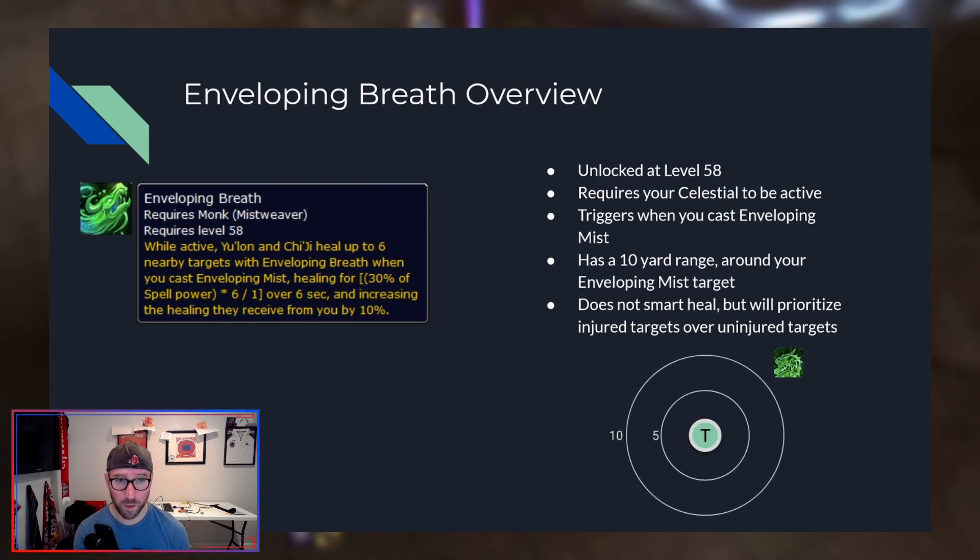A large amount of your power from using your Celestials comes from making sure you're spreading Enveloping Breath appropriately. It's based on your target's position and who you're healing with Enveloping Mist to trigger Enveloping Breath. So when applying this in your groups, regardless of which Celestial you choose, try to cast as many Enveloping Mists as you can — the real power from your Celestials comes from utilizing this ability. Make sure you're targeting individuals who are near other members of your group, since the range is 10 yards around your target. Try to hit folks who are in clumps so you spread the healing as much as possible.